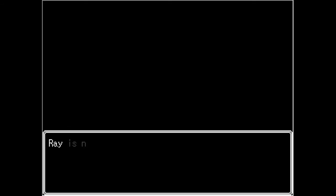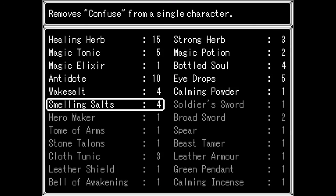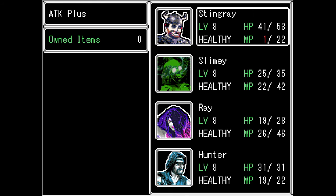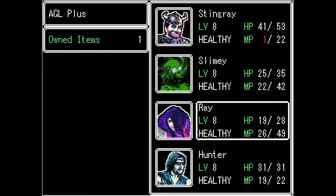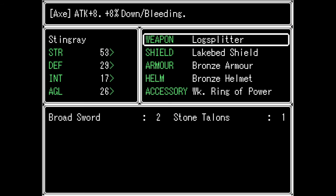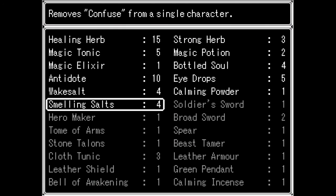An intellect plus, an MP plus - wow. I should use some of those. I'm going to play to the strengths here. Let's do attack plus - let's put that on Stingray. Magic MP - who has the most magic? She does, so let's give it to her. Agility - I feel that her agility is probably the highest, she's an agility character. Intellect - can I see their stats? 17, 44, 33, and 39. So Slimey has the highest intellect, so let's go ahead and throw that on him.